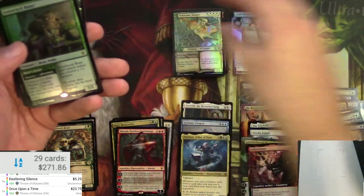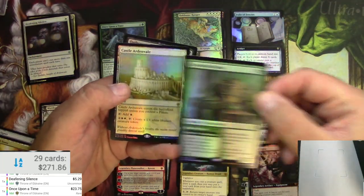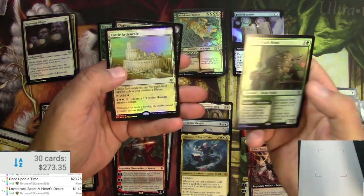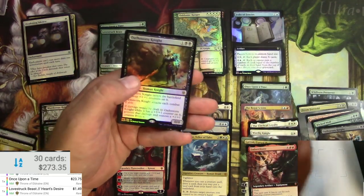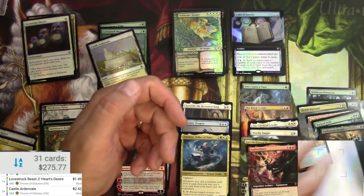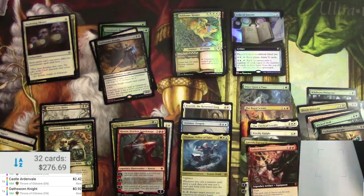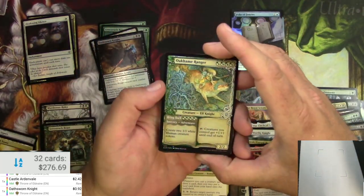Love Struck Beast foil — just a buck 49. It's a regular foil, so that may or may not be accurate — seems like it should be more. A couple bucks for Castle Ardenvale and an O-Sworn Knight at 92 cents in regular foil.